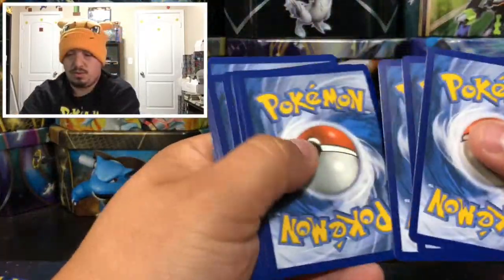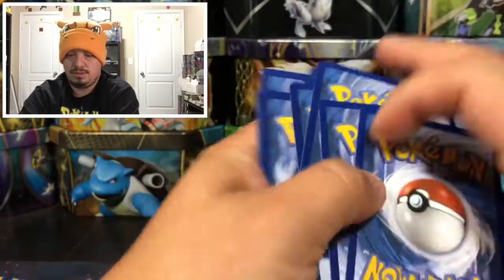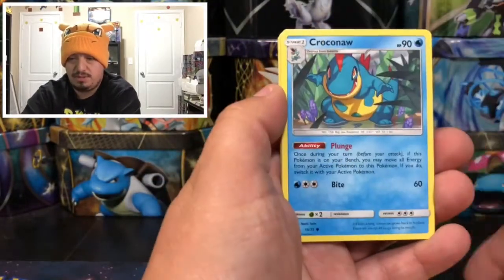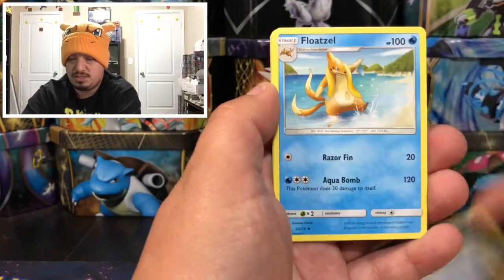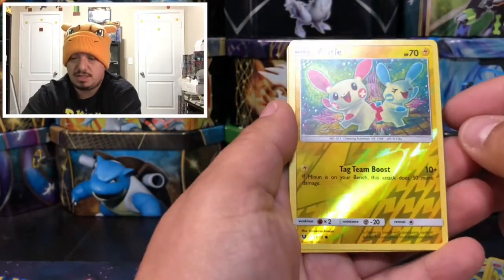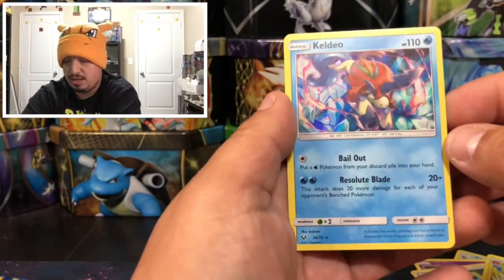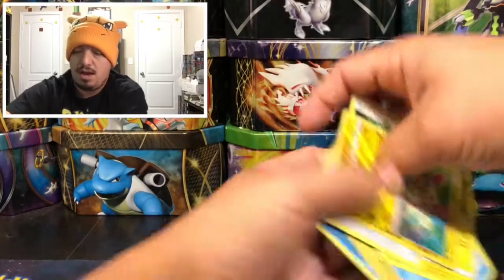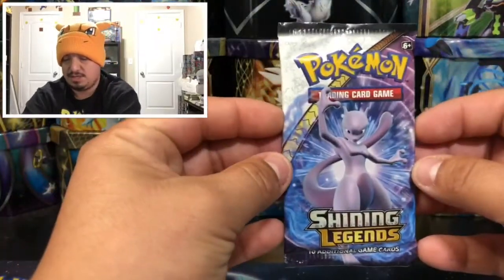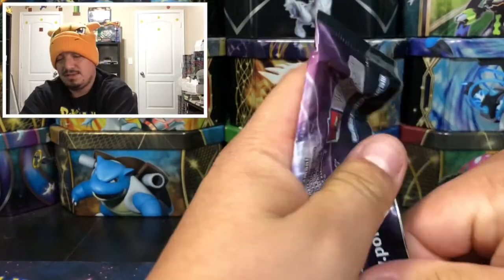Pack seven: we have a Totodile, Torracat, Plusle, Jynx, Electrode, Warp Energy, another Plusle — that is the reverse holo — and a Keldeo rare holographic card. Get those out of the way — another Mewtwo right here. Still need to pull the lab Mewtwo or whatever it's called.